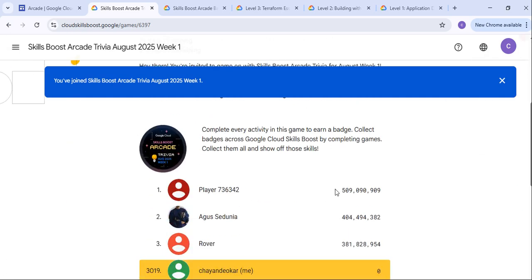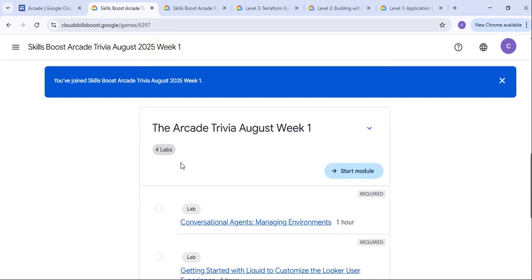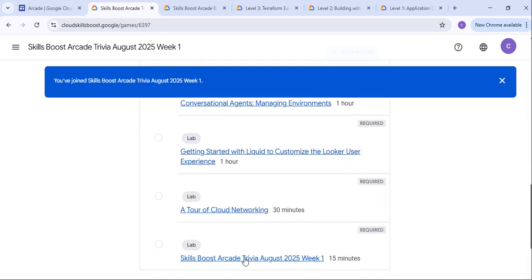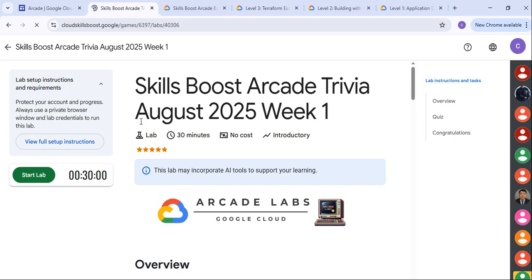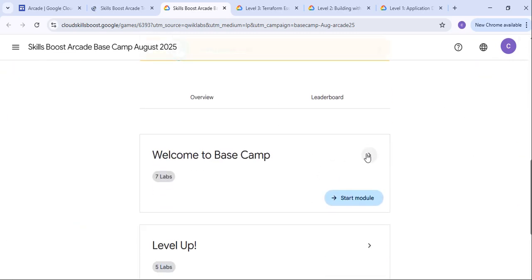Now what's next? You have to just scroll down where you will be seeing some kinds of labs. Suppose we are doing the Arcade Trivia Week 1 labs — just scroll down and start any of the labs. Suppose I am starting this skill boost Trivia lab, lab start one. You will be redirected and able to see the lab page. Like this, for each and every one they have certain kinds of limits — this one has 7 labs, this has 5 labs.